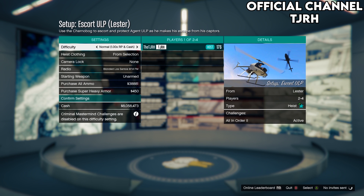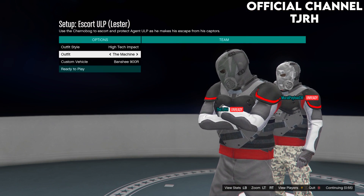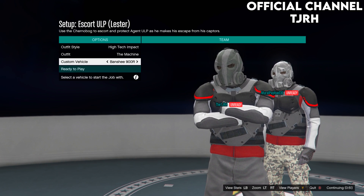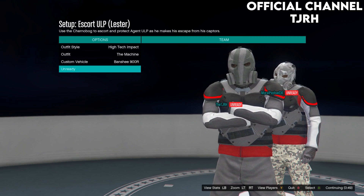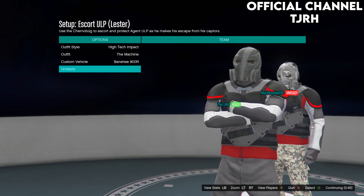In this menu you want to set the heist clothing to 'from selection' and set the difficulty to hard. You will also need someone to help you with this glitch so make sure you invite someone. Once you've invited someone and gotten onto this menu, you want to set the outfit style to 'high tech impact' and choose the machine, which should be the outfit with the grey joggers. Then just ready up and load into the mission.